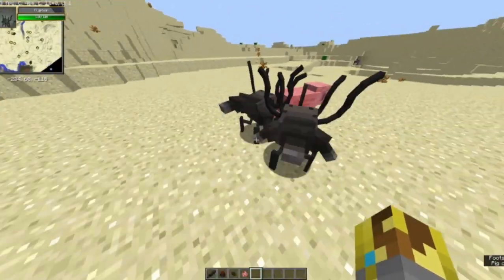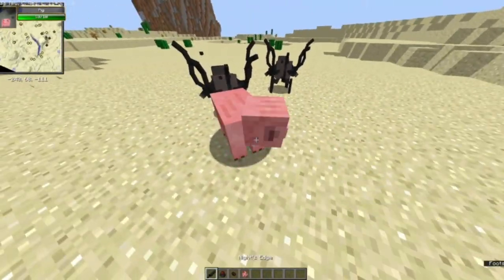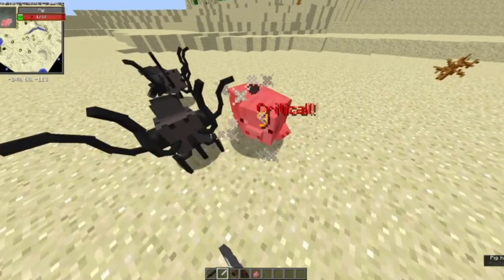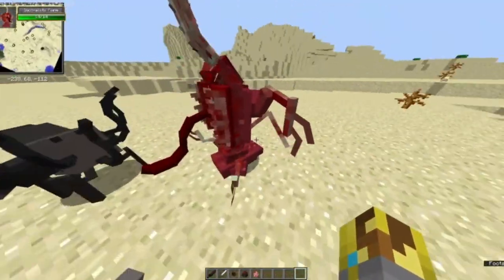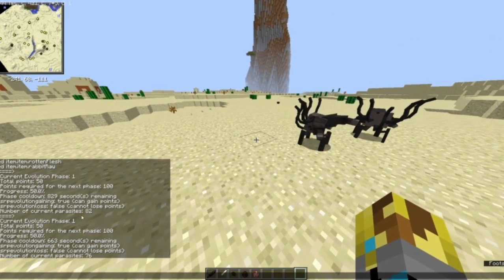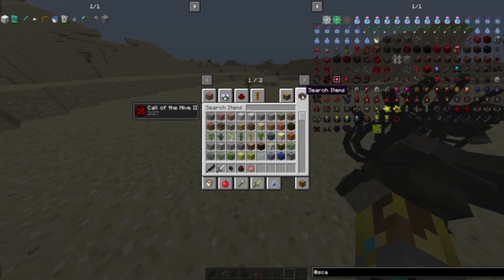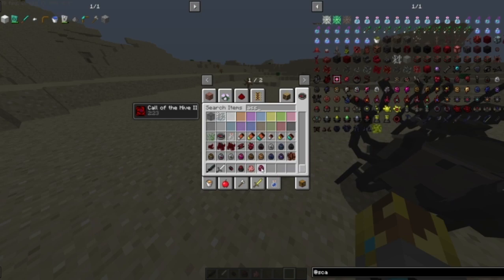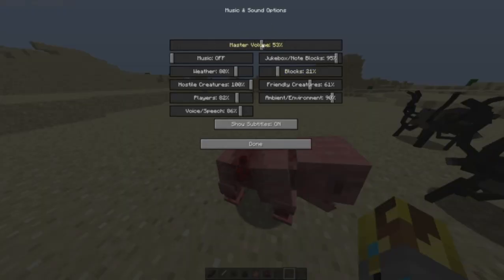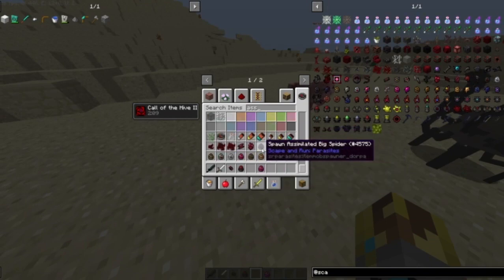Such as this pig — they start placing down particles. This gives you the effect called Call of the Hive. When something is affected by Call of the Hive, depending on the phase — which is how you check it — or the number of parasites around it, it will turn into an incomplete form or an assimilated pig. It's very foul, not friendly at all.